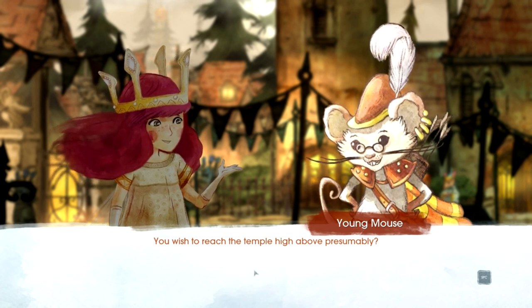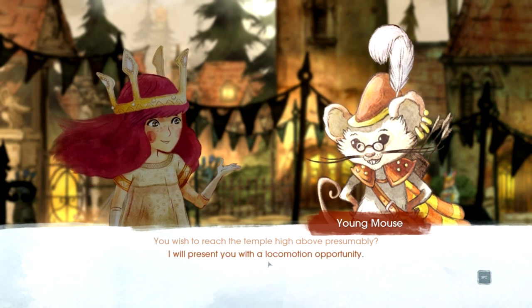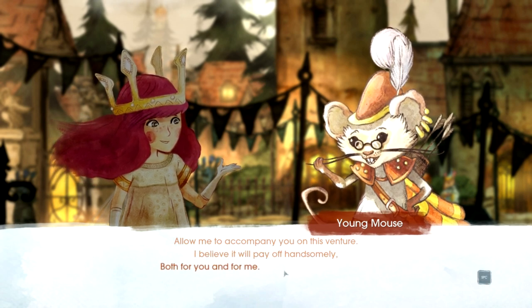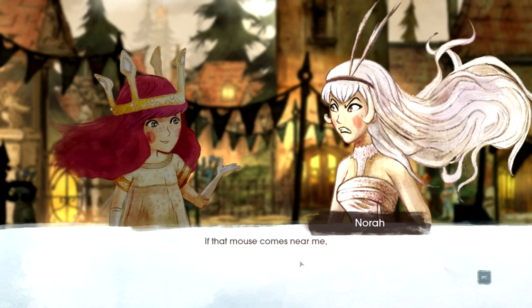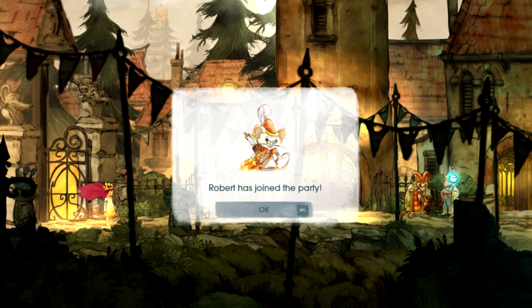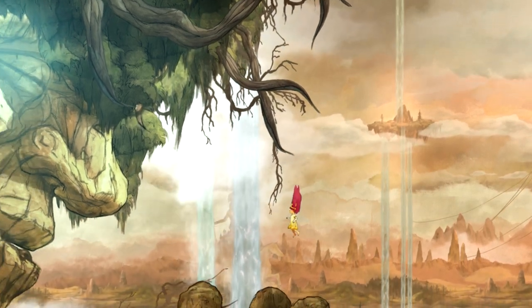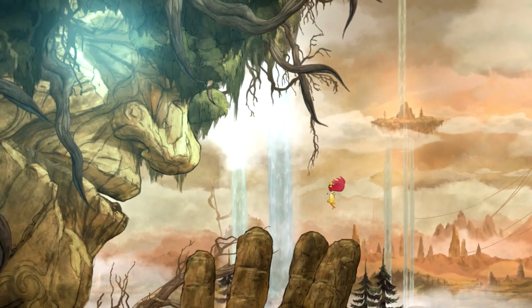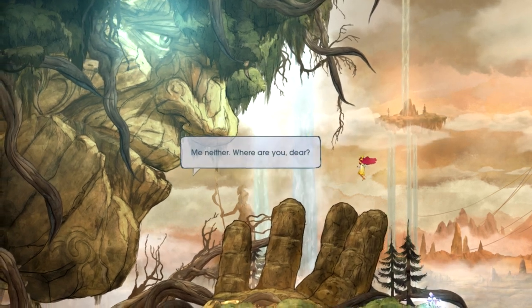'You wish to reach the temple high above, presumably? I will present you with a locomotion opportunity. Allow me to accompany you in this venture — I believe it will pay off handsomely, both for you and for me. Lead on to the promontory. If that mouse comes near me, I shall crush him like a daisy.' His name is Robert. I really like the fact he's got glasses — he's an archer with glasses. I get the joke. Hopefully he's farsighted and not nearsighted. Then — we're about to wake up this big snoozing mountain. 'Aha! No bridge far and wide do I see. Magna, can you help me?' 'I see no one near.' 'The mountain is alive!'